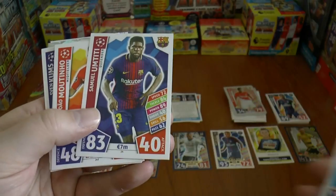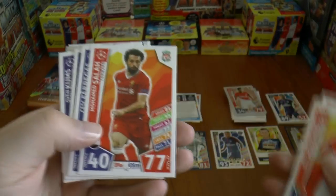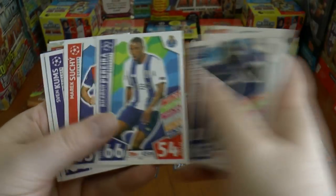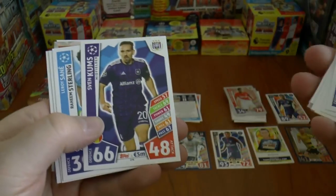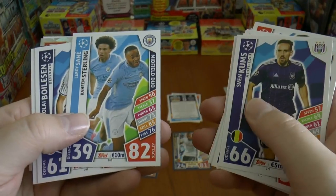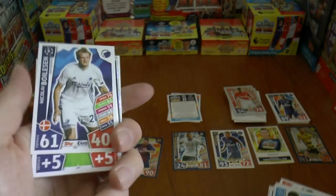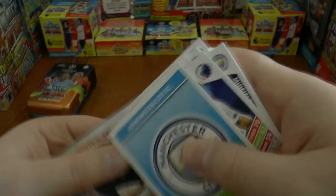Kevin Trapp, Sterling, Umtiti, Moutinho, Mohamed Salah, Fabregas, Apaya, Pereira, Sushi, Kums, Kane and Sane — sorry, midfield duo — I don't think Kane will be there. Boyleson, Manchester City's badge.